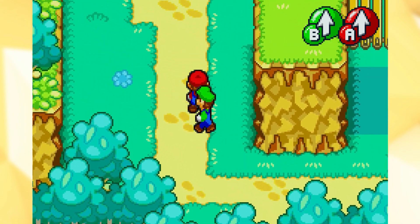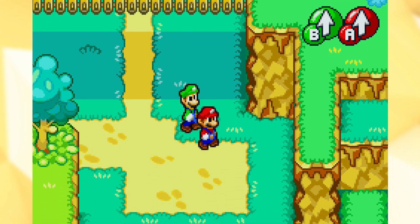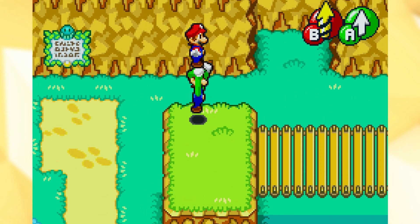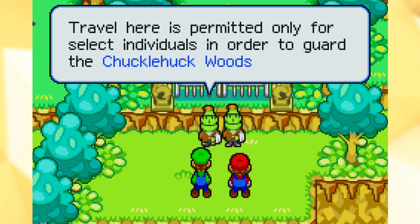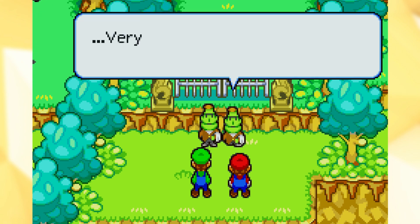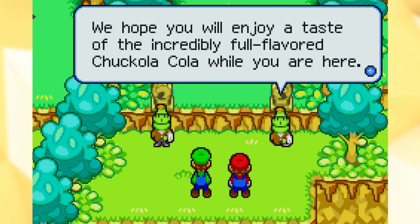I don't know what way to go exactly. It's telling me to go upwards — I guess up this way and then jump across. It's a little tricky here, but a lot more advanced traversal than I've had to do in this game. That was actually really easy. Travel here is permitted only for select individuals in order to guard the Chucklehock Woods ecology. Check out the brooch — the BeanBean brooch, the mark of the special guests of BeanBean Castle. Very well, we shall permit you to enter these woods. We hope you will enjoy the Chocola Cola while you are here.